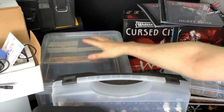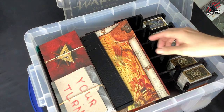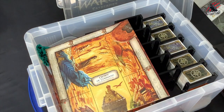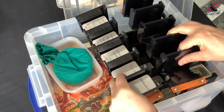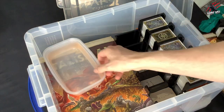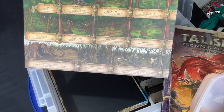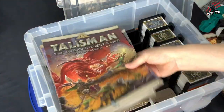This big plastic box has got Talisman 4th Edition. Now this isn't the sort of game I'd usually feature on the channel — I don't play board games really — but Dungeons and Dragons is something I've always been interested in, and I really like the look of this Talisman. It looks awesome. There are no miniatures in here but with the collection you could certainly proxy them. All the different cards are organised. I'm definitely going to have a game with the family — I love the artwork and style. Let me know in the comments if you'd be interested in seeing it on the channel.